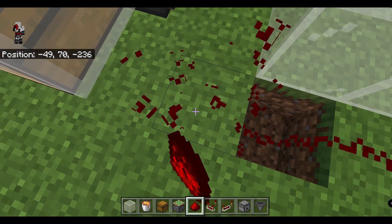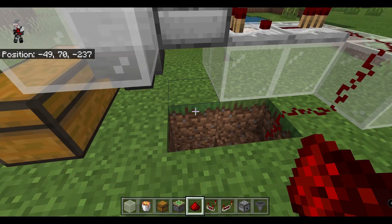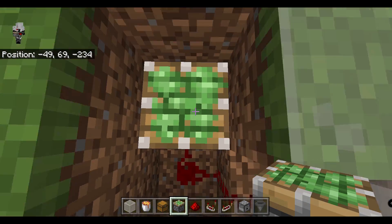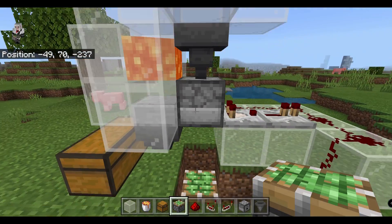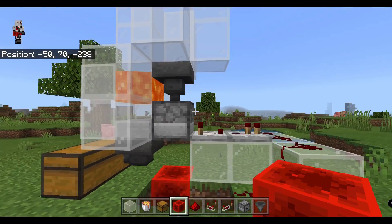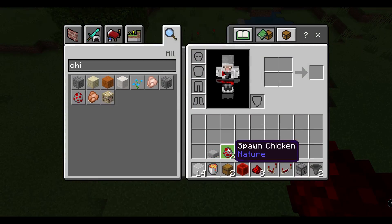Then down another one and down one more time, and then a sticky piston facing up right underneath the dispenser. We take our block of redstone and there we go.